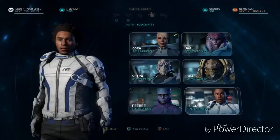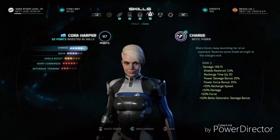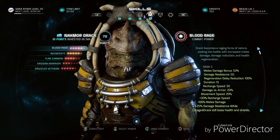And when it comes to combat, don't forget your squad. Each of your six squad mates has three active and two passive skills. Korra uses her biotics as a support character, and Drac is a bruiser who can soak up lots of damage.